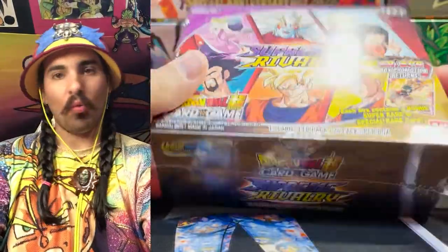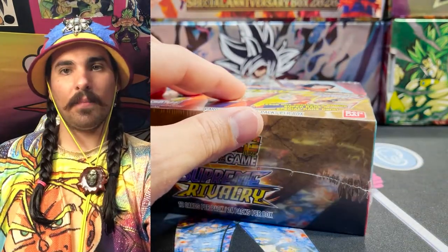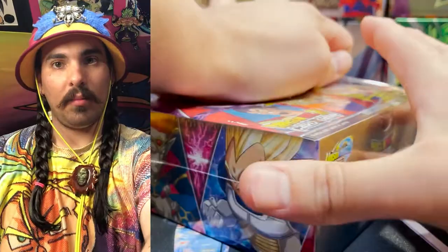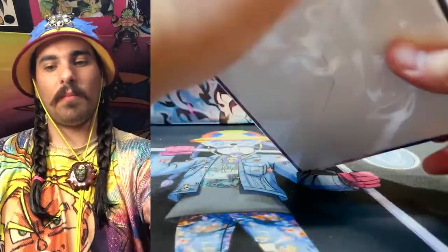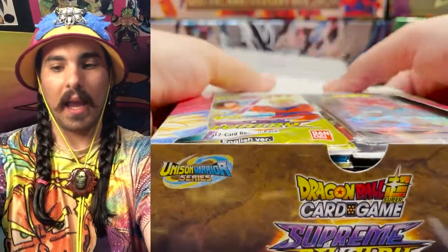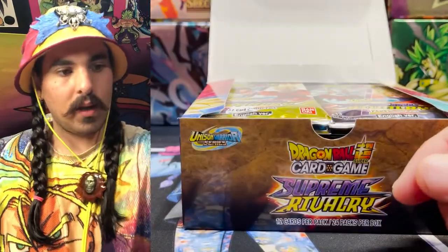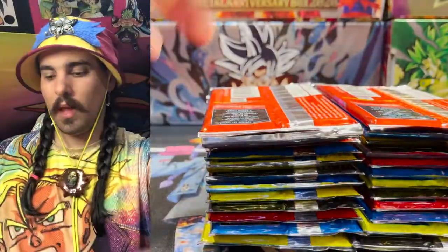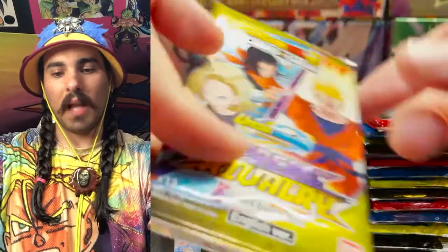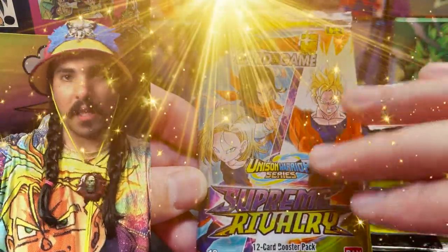Right here's our booster box of Supreme Rivalry and we're gonna pull a secret rare out of it — I feel like it's just gonna happen inevitably. We got an SR as our box topper, very nice. And of course, as with every box, we have to bless the pack. Oh Gohan, be blessed, your belly be true — a blessing upon the pack onto you. And I guess we got to strip these packs!